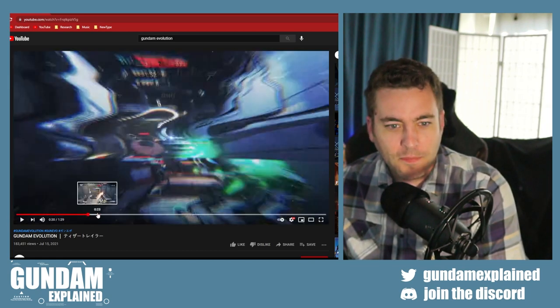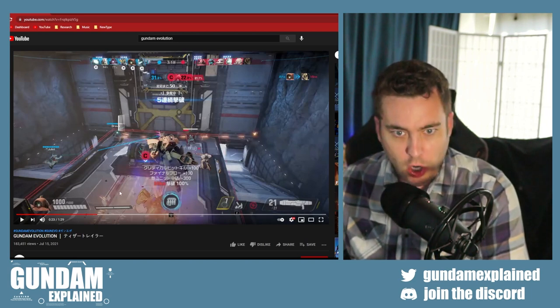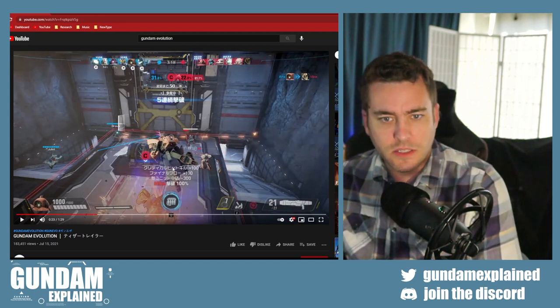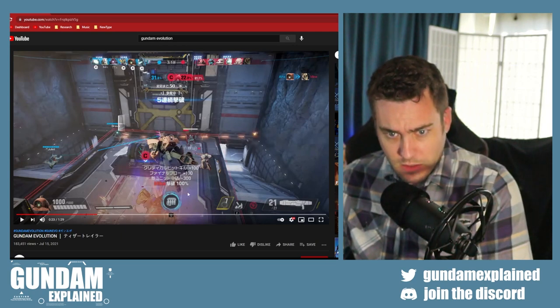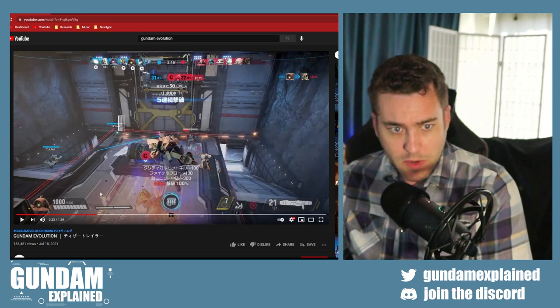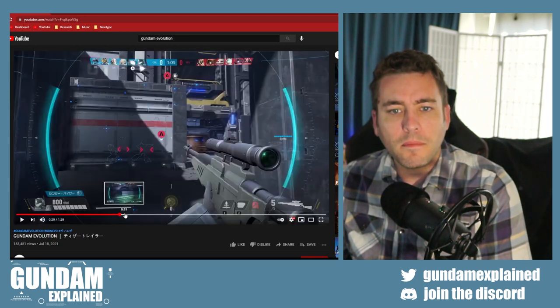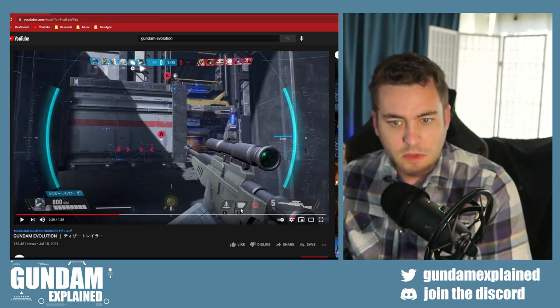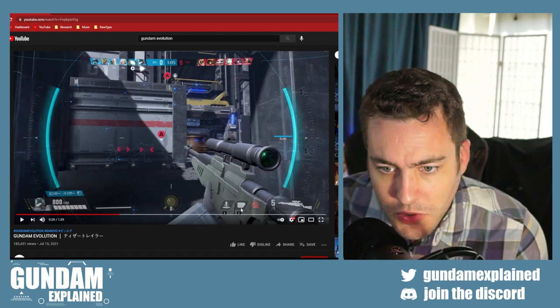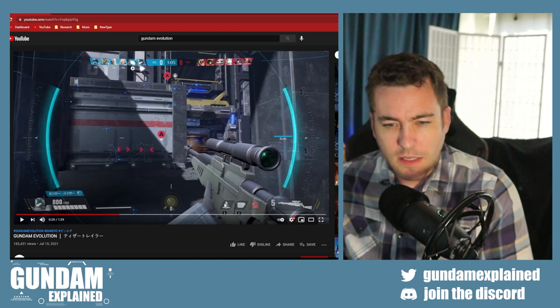Here is the Asshimar — I usually don't say that name too much, I just watch it in Zeta. I wonder if it uses the transforming mode for some sort of gameplay mechanic. GM Sniper — could that be some sort of sniper role? There's a shoulder missile pod, looks like there's some repair function here, and this could be some sort of jetpack leap.